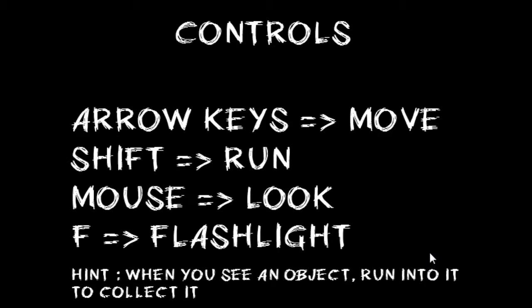Controls are the typical WASD to move — no wait, arrow keys to move, shift to run, mouse, and L and F for flashlight.